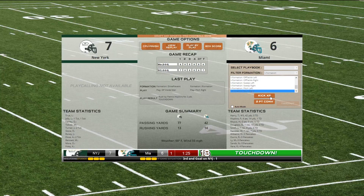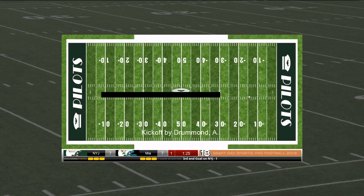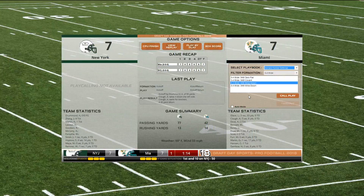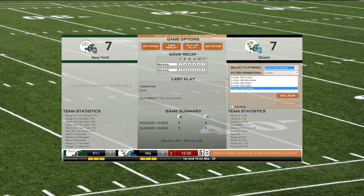You can do a kickoff for one point — that'll bring it up to seven — or a two-point conversion, which is an actual regular play for two points. Kickoff is a lot easier than a two-point conversion. Wow, back to the 50-yard line — that is not the greatest. So this is the second quarter — I'm going to stop it on camera and we're going to come back after the game.